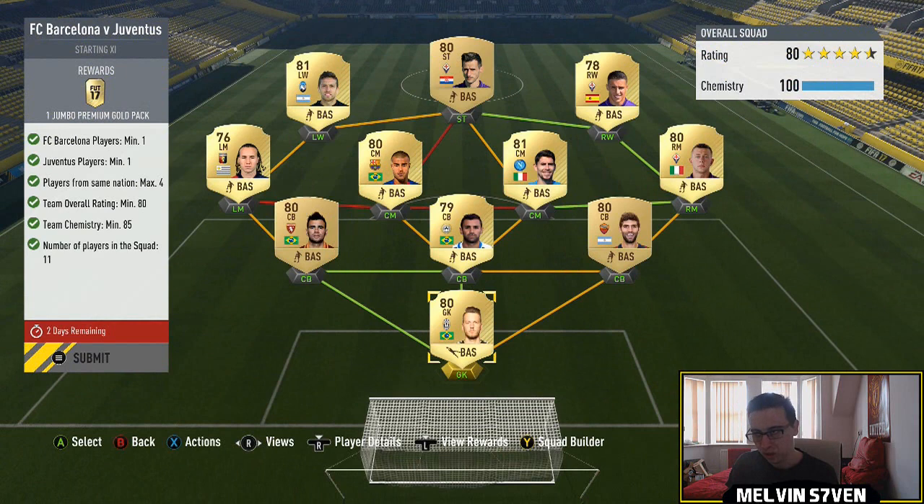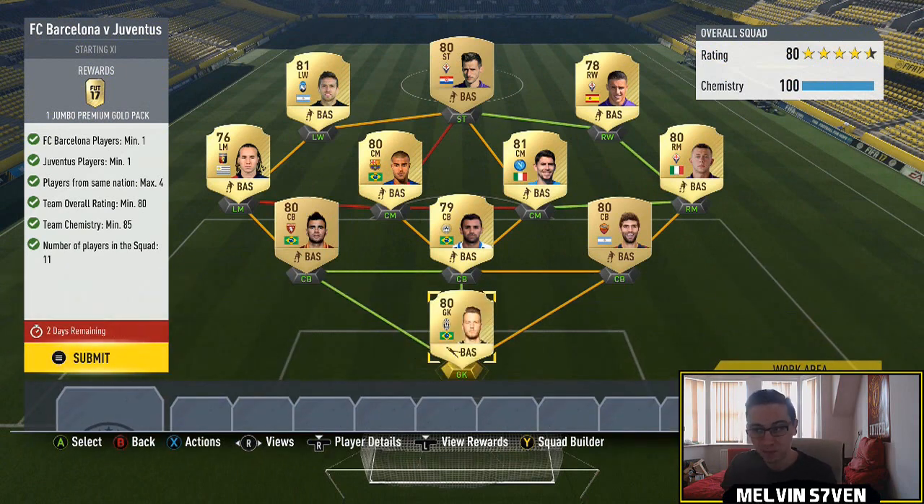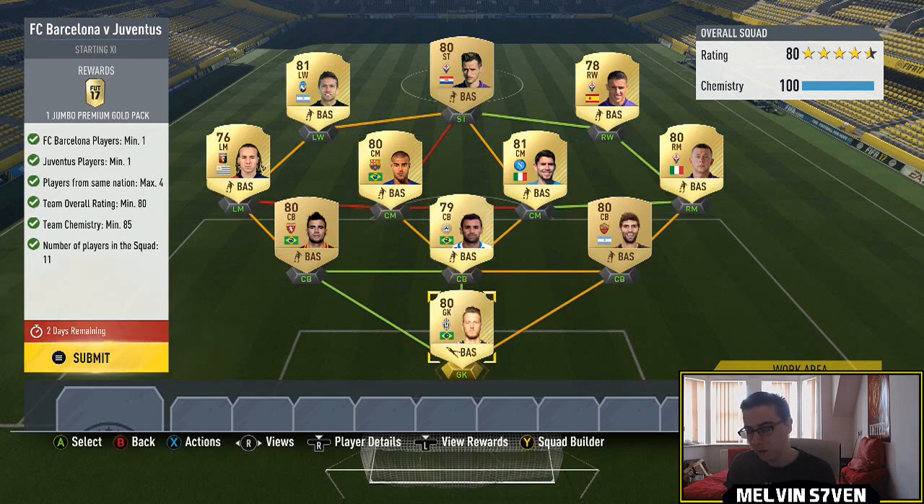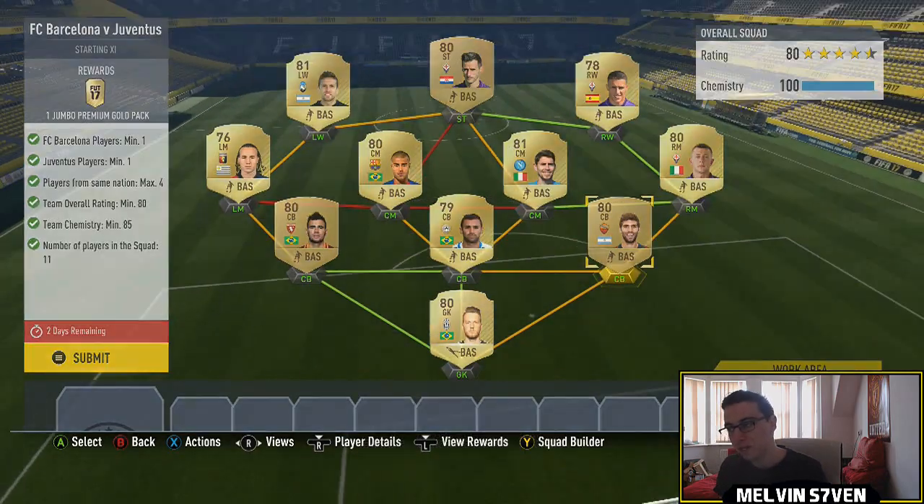Next one: FC Barcelona versus Juventus. Again, one player from each. You need four maximum from the same nation. So what I've done here, I've got Rafinha there and he gets four chemistry, and then the rest of it I've just went Serie A. We've got Neto the goalkeeper for Brazil, and then the rest of the team. Again, an 80-rated team — very, very easy.